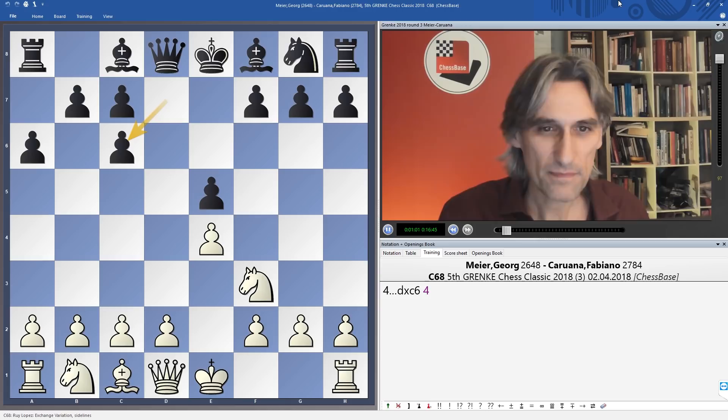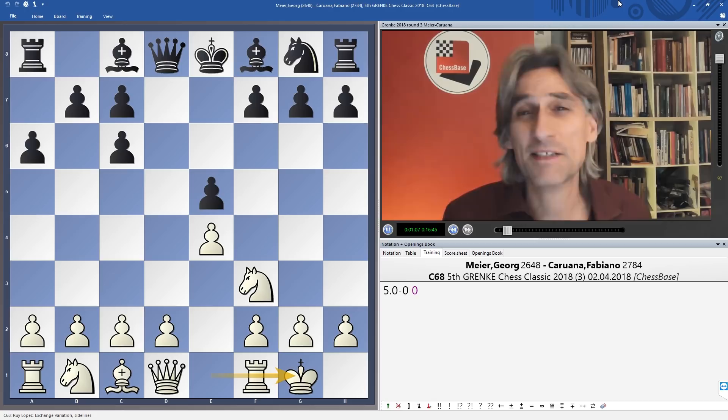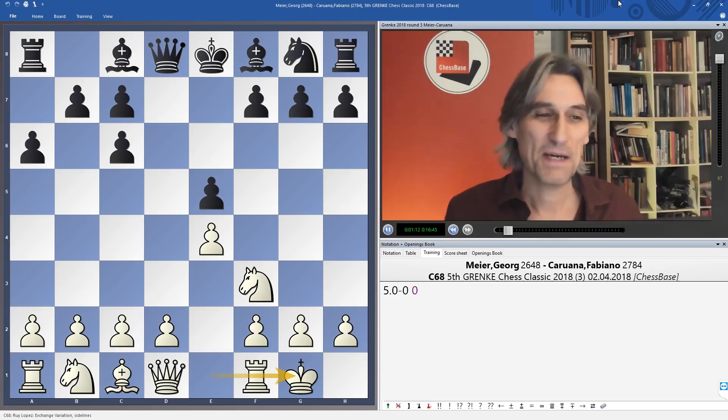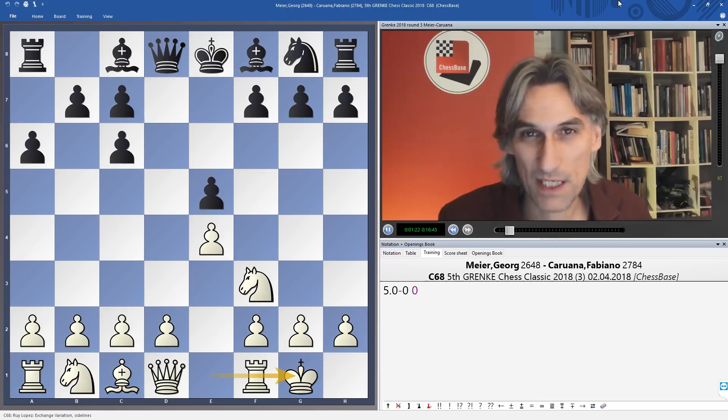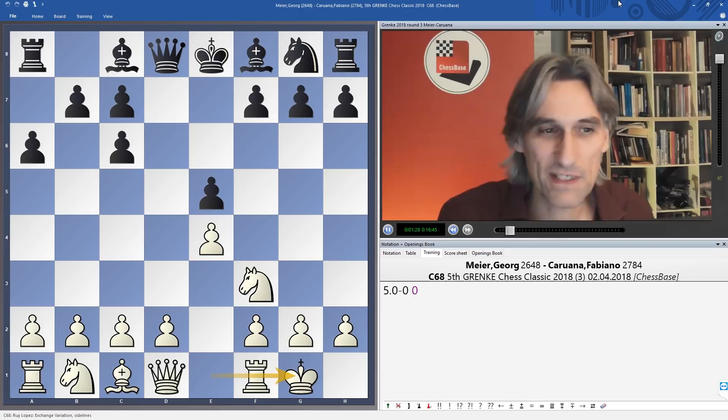The Spanish Exchange Variation was of course used by Lasker in St. Petersburg 1914 to defeat Capablanca, then fell out of favor, and Fischer revived it in 1966 when he played a few games at the Olympiad with great success. There are a lot of decent answers — bishop d6 is very popular these days, f6 is the old main line.